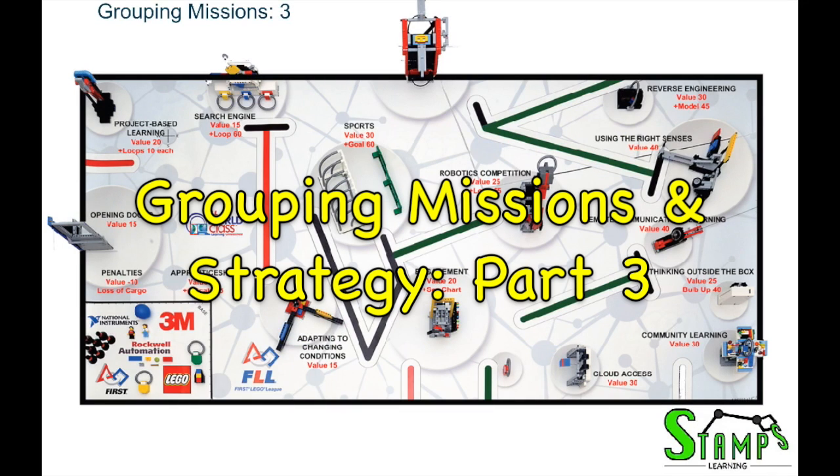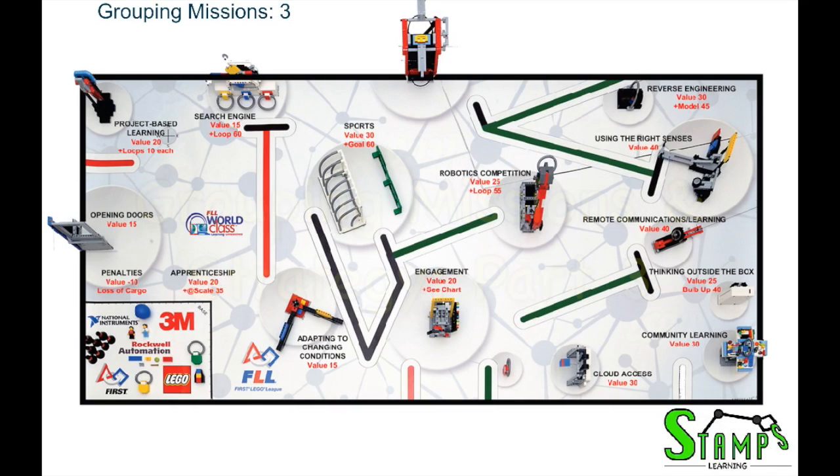Now we're going to talk about the third way to group missions. This is the way where we complete most of the missions, and in turn it's going to be the hardest way to do it. We're going to do most missions except for a select few, such as Thinking Outside the Box — that's too much work for only 40 points — Engagement, and Spinning the Wheel, which would require a huge mechanism.